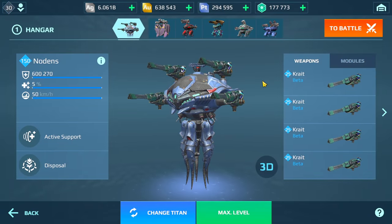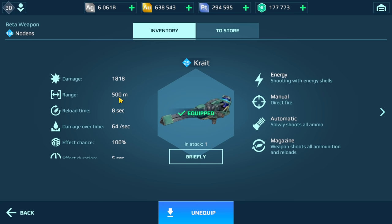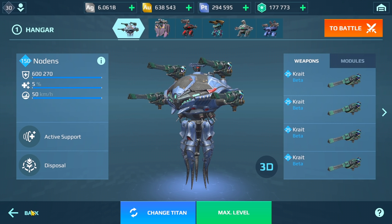Hey guys, welcome back to my channel. In today's video we're gonna be taking a closer look at this build — the Nodance with crate weapons, the beta weapons, the new ones you can get from the black market. In terms of stats at max level: it has a range of 500 meters, an 8-second reload time, and damage over time effects including corrosion.